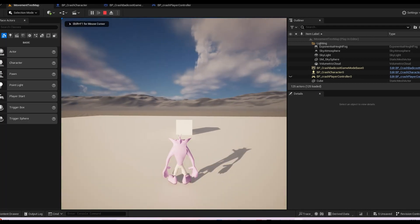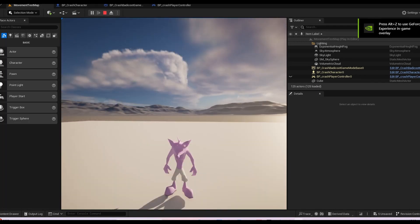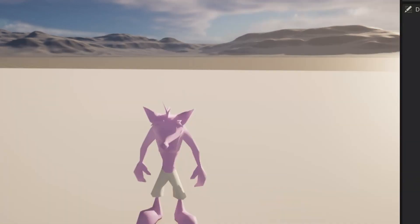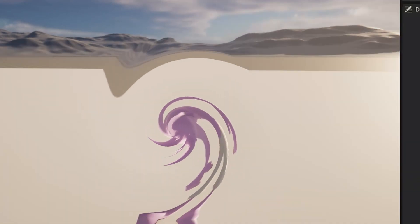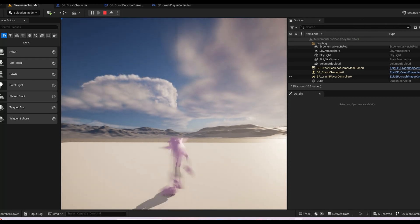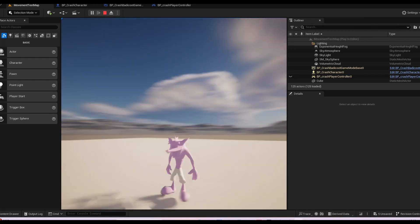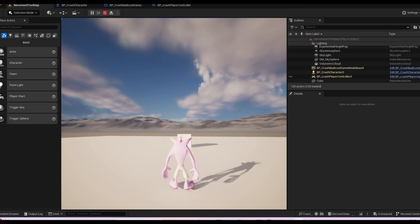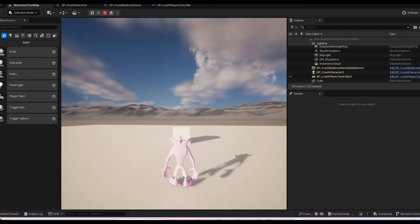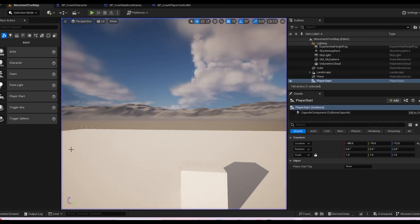I went over to Sketchfab and got the most basic model of Crash I could find. As you can see, he's looking in a different shade of purple at the moment — we'll change that later. But he also looks a little bit like something out of a nightmare. The next thing was to try and add basic movement for Crash. As you can see, he only kind of spins a little bit and doesn't really move that much — he's looking pretty rigid. I wanted to change that with animations.